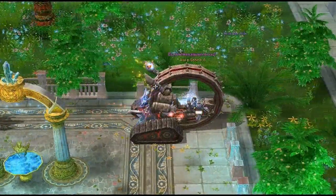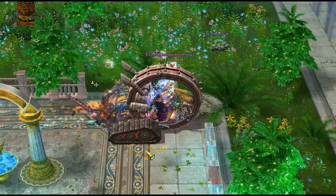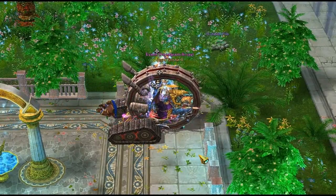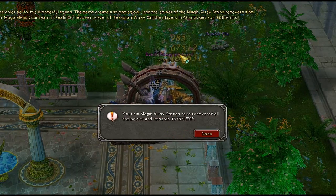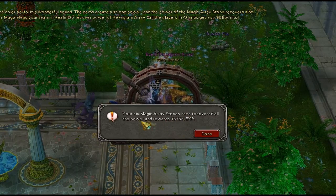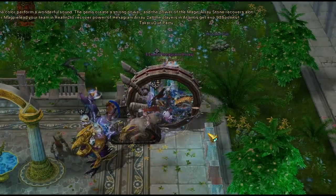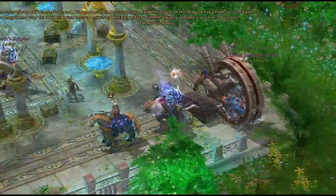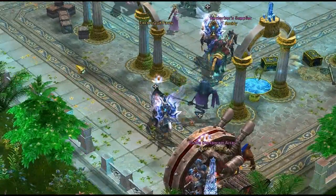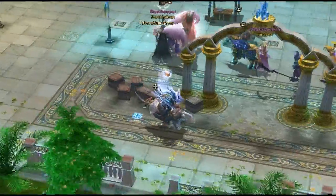Watching this you're probably thinking that's not a lot of XP — but on the last stone, Aura Stone 6, this is where you get the big chunk of XP, most of the XP from this event. At this point you are done with hex. It only takes about 10 to 15 minutes to run this event. I run it on a daily basis on multiple characters — it's very easy, doesn't consume a lot of your time.